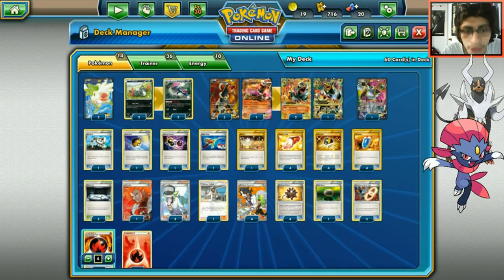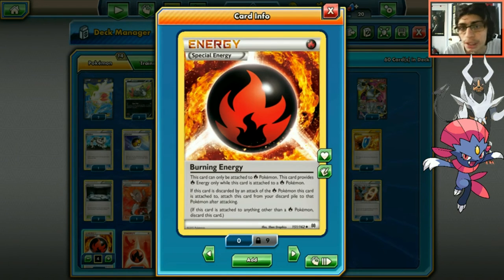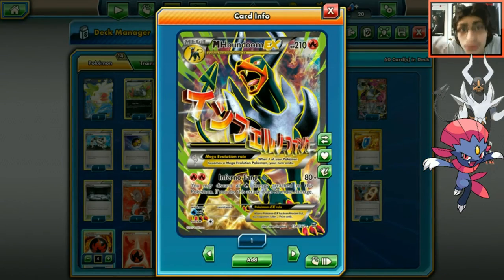The other key card is Burning Energy. When Burning Energy is on a Pokémon, you don't have to discard it even when an attack forces you to discard energy. So if you have two Burning Energies on Houndoom, you're doing 160 with no drawbacks - that is insane. It just keeps the pressure going every turn.